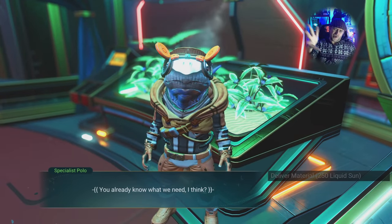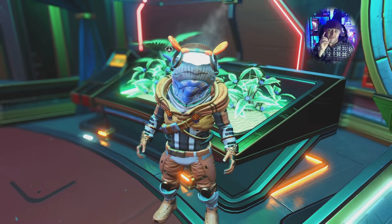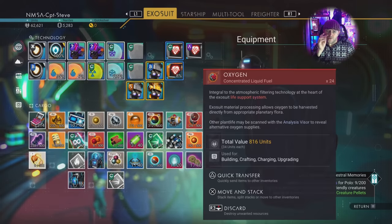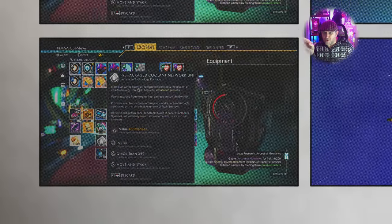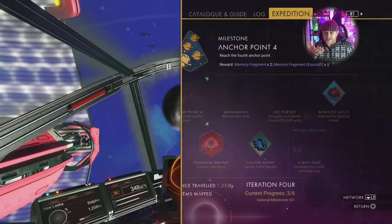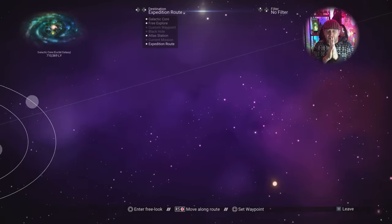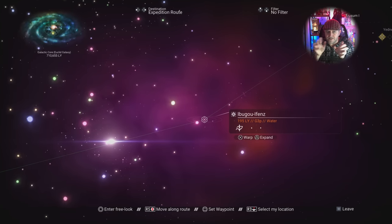Storage space is as rare as rocking horse turds in this expedition. You are given a freighter, so if you're getting low, go on board and put a load of stuff there. I'm giving stuff to Apollo at regular intervals — I've given them all those memory fragments. It does count towards the community missions. If you log in about four or five days before the end, you should be able to pop all of them at once. The more you give to Apollo, the quicker that's going to happen — though Hello Games does seem to have a lot of control over those sliders.